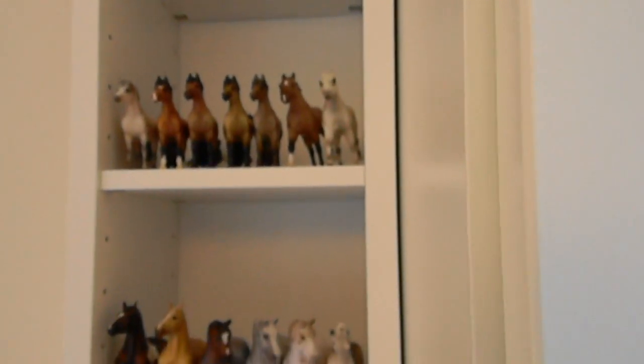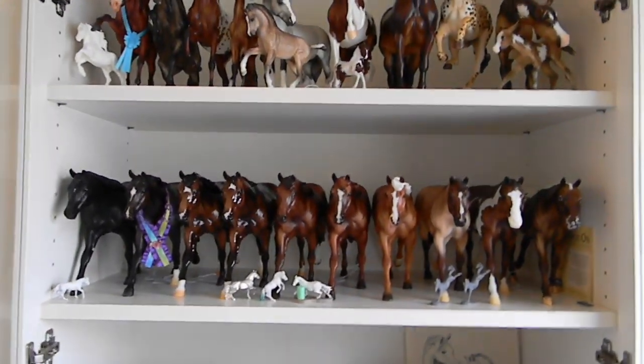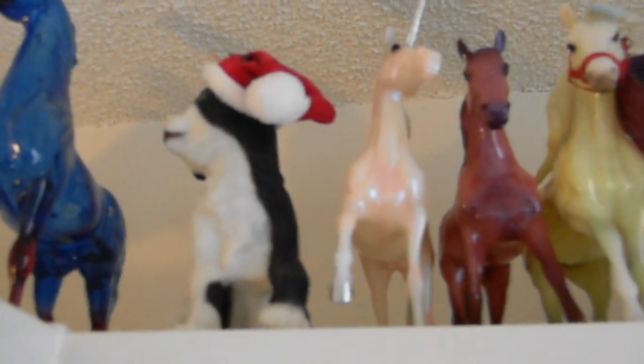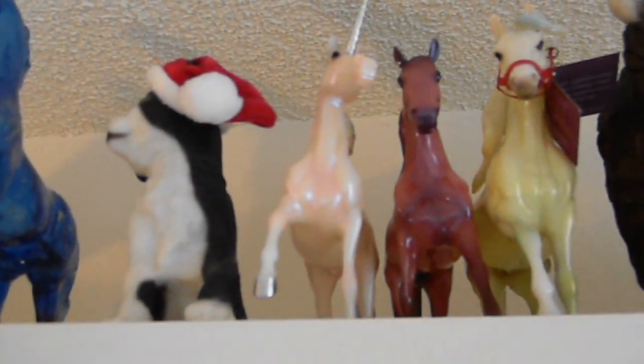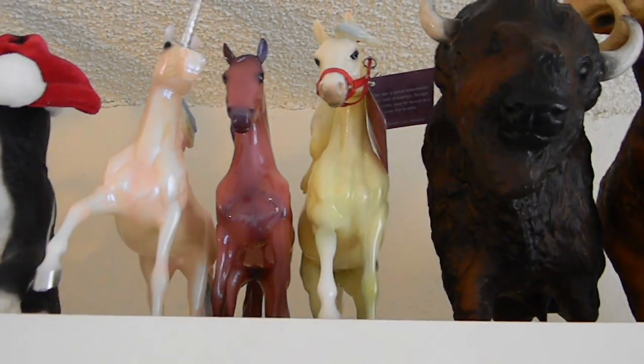This is an amazing shelf for Stablemates though — I would highly recommend it. It is a CD shelf from IKEA. And now we are on to the second bookshelf I have. We'll start at the very top. We've got that Christmas cat, we have the Walmart unicorn, and the Scorpio and Gemini Zodiac Horses.